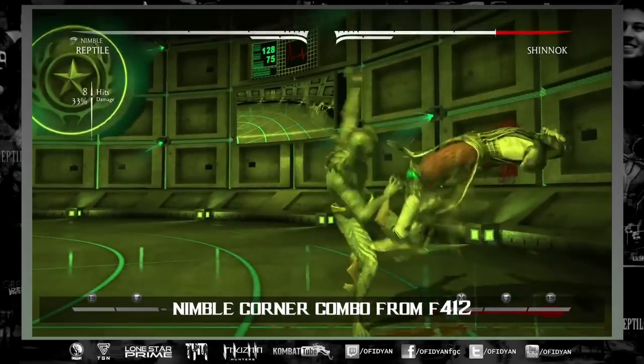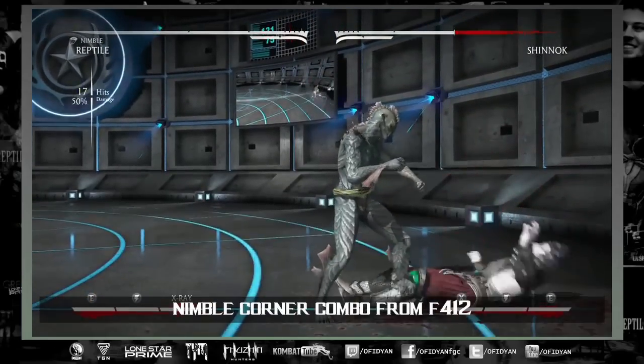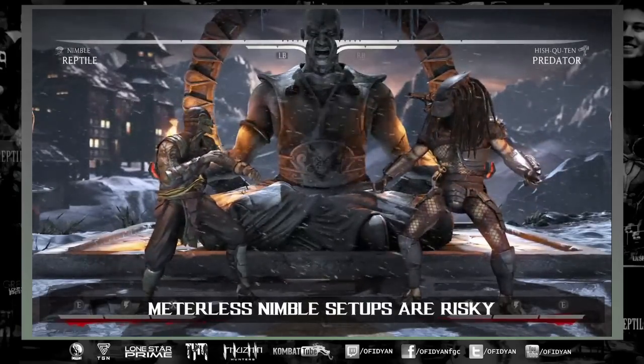In the corner you can get around 50% off of a 4412, and that only costs you one bar, so that's pretty decent. Now I want to get into setups for meterless basilisk mode.